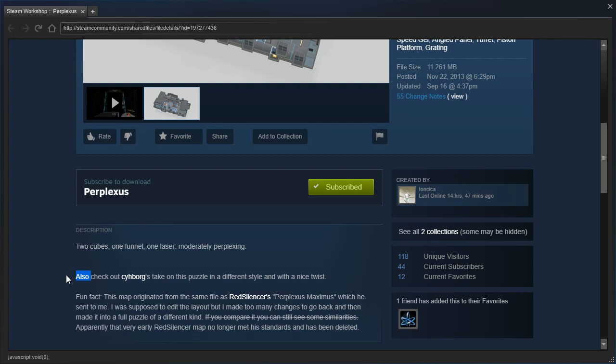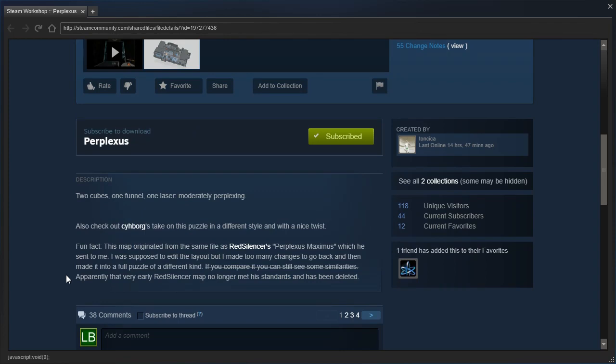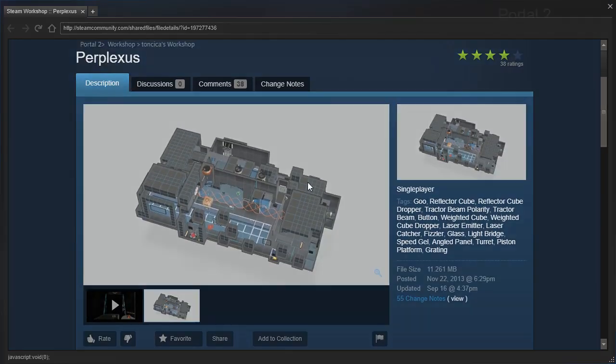Also check out Cyborg's take on this puzzle in a different style and with a nice twist. Fun fact: this map originated from the same file as Red Silencer's Perplexus Maximus, which he sent to me. I was supposed to edit the layout, but I made too many changes to go back, and then made it into a full puzzle of a different kind. Apparently that very early Red Silencer map no longer met his standards and has been deleted. Interesting — bit of trivia for the day.